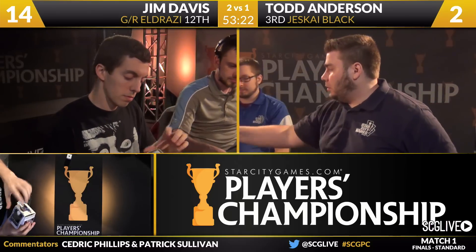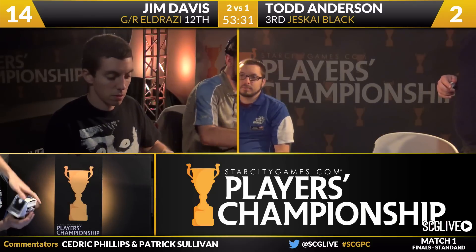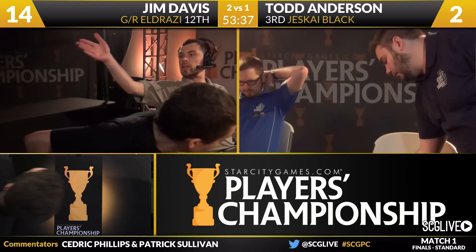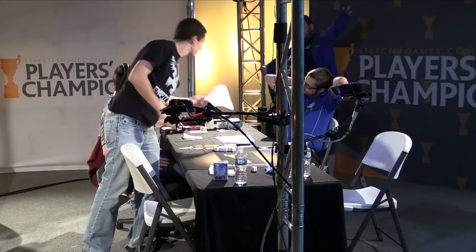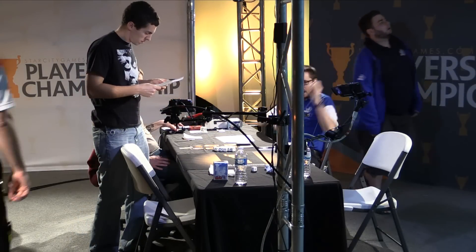Back over to Todd — Mystic Monastery. A couple copies of Painful Truths. Todd looking to go to negative four here. Jim Davis is going to win this match over Todd Anderson, two games to one. Green-Red Eldrazi will take care of Jeskai Black — that's our last Standard match for the weekend. Jim Davis is up one match to zero over Todd Anderson. Jim now gets to decide which format he potentially wants the play for if they go to a third set. For Todd, he'll get to choose. Players are going to take a break here as we come back to the booth to get ready for the next match — a little bit exhausted, having been here since 10.